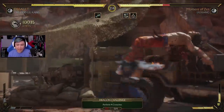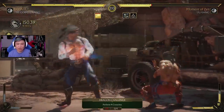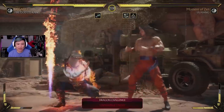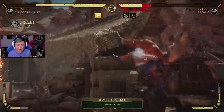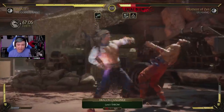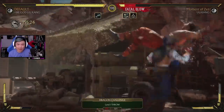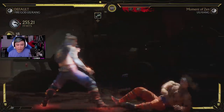Let me know in the comments: would you guys be down for Fire God Liu Kang being a maybe free downloadable character? Or maybe if you use the skin you get actual fire god abilities? I think that'd be pretty cool. Alright, let's go do that friendship.